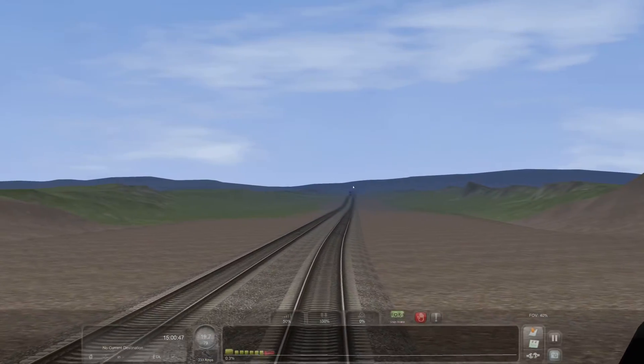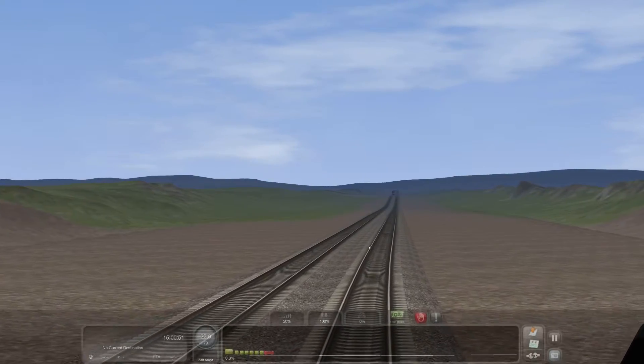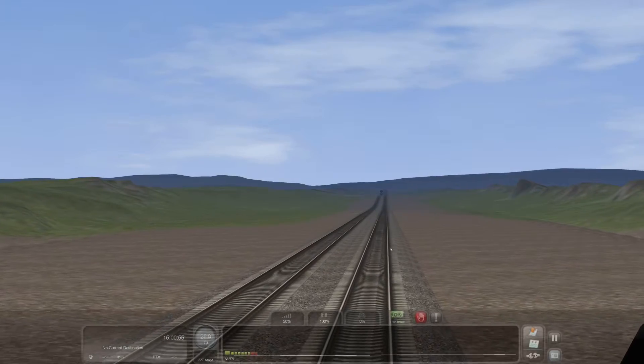Don't worry about that hill in the way distant background — that's over past Ruggles and I haven't really messed with the terrain too much at that end.